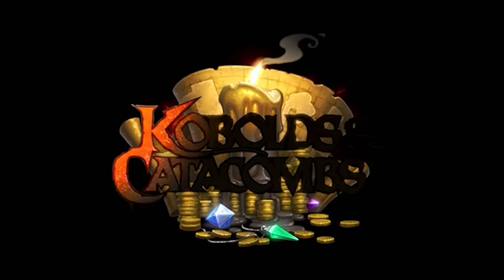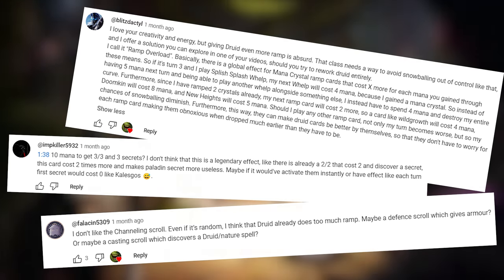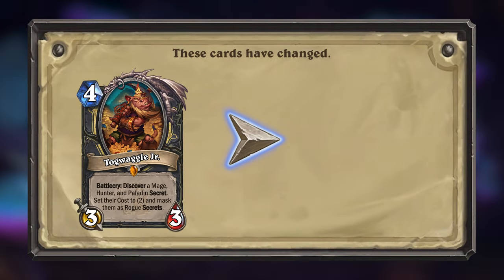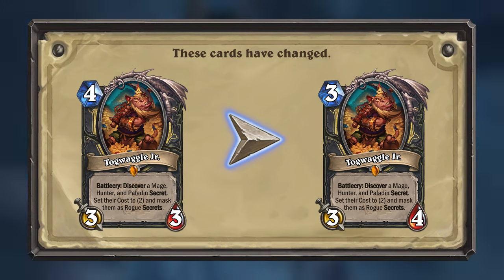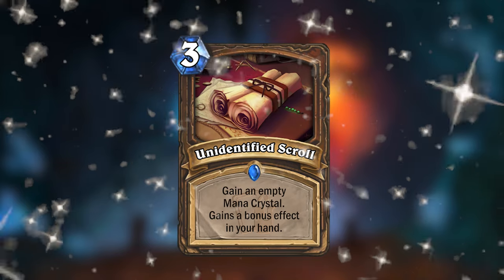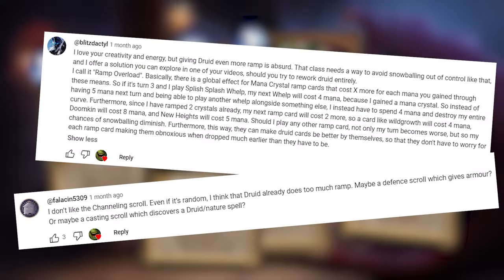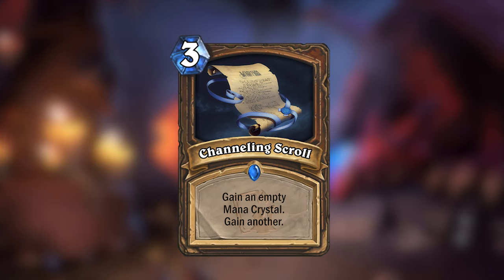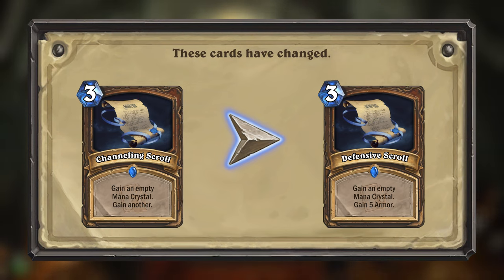Moving on, we've got my cards for my Kobolds and Catacombs Mini Set, and you guys had a couple notes about those. The first card you pointed out was Togwaggle Jr. for Rogue. A commenter brought up a very convincing point for why this card was too weak, so Togwaggle Jr. will change from being a 4-mana 3/3 all the way to a 3-mana 3/4. My Kobolds Mini Set also introduced a new Unidentified spell for Druid — cards that transform into one of four different cards when they enter your hand. There were a couple comments about this spell being too strong, specifically the Channeling Scroll version, which gave two Empty Mana Crystals. So this version in particular will now become the Defensive Scroll, which gives an Empty Mana Crystal and 5 Armor.